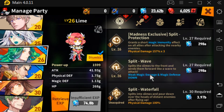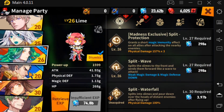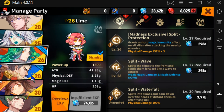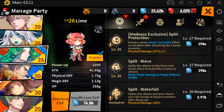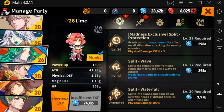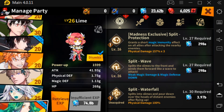You're going to level up other characters as well — pretty much everyone that has support skills you want to level them up even if you're not using them, just so you can have those support skills for your team. The support skills work for everybody.